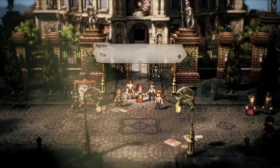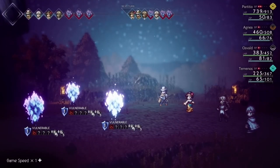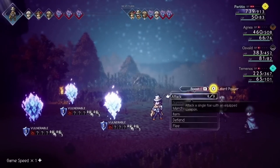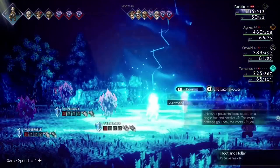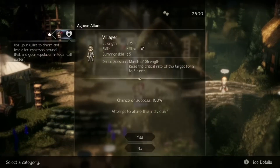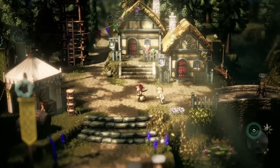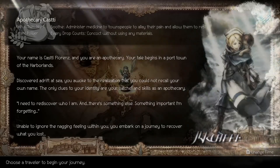The game also has somewhat of an open-world feel to it, where you'll be able to choose from any one of the eight characters to start the game with, and then you can explore the world, recruiting new characters in any order you choose along the way. The game features a really cool 2D meets 3D art style. It's one of my favorite turn-based RPGs on the Switch, and I definitely recommend it.